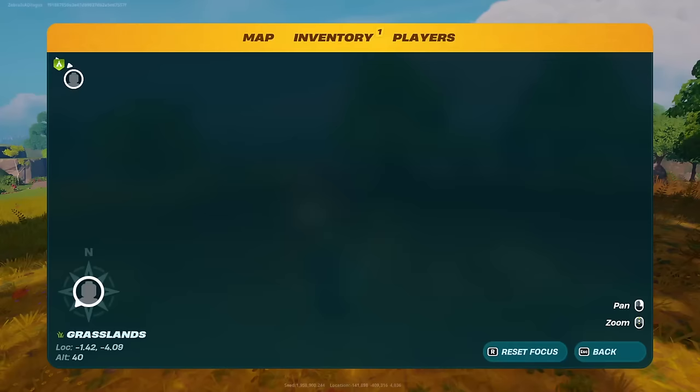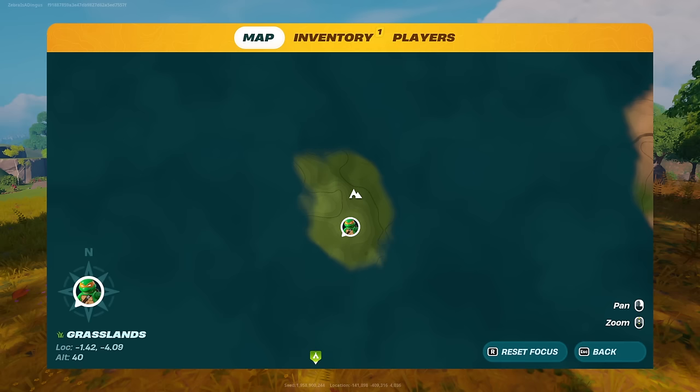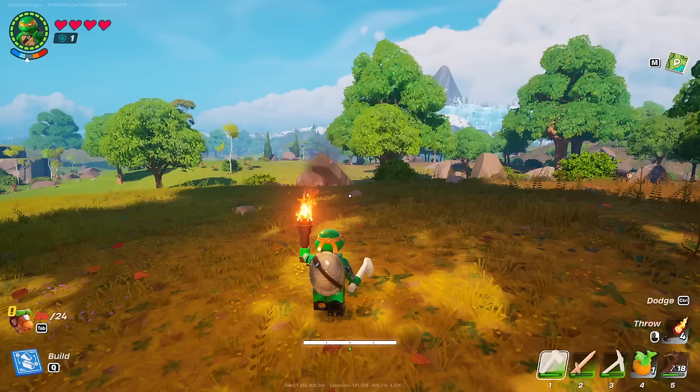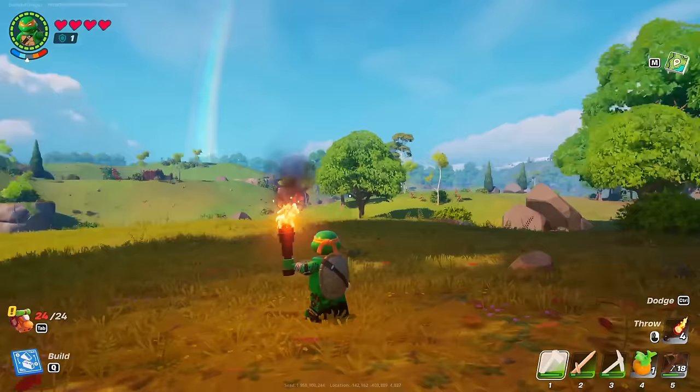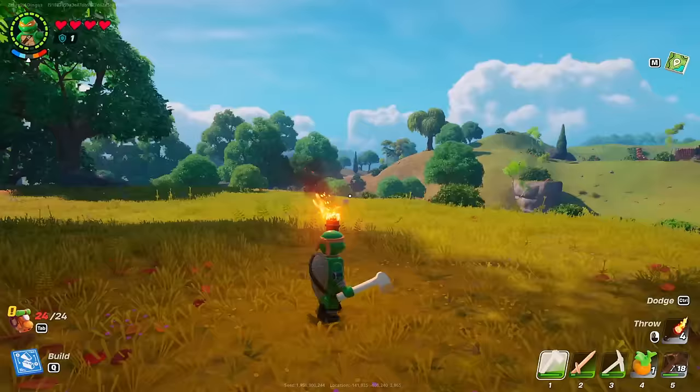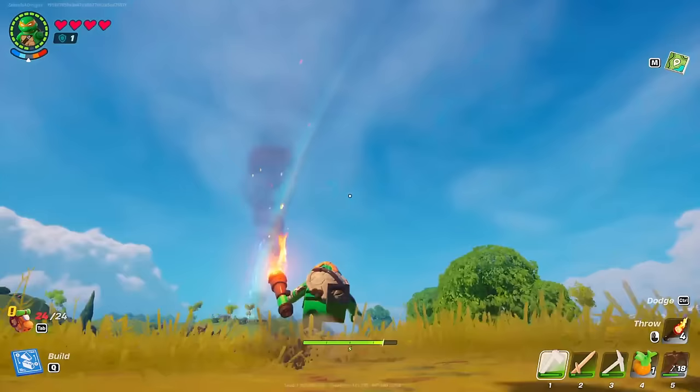Hello Zebra Herd, welcome back to Lego Fortnite! In the last episode we did some cave exploring and got a little lost along the way. Looking at the map now, we went through a cave and ended up way over here — our home is back that way. But to the left there's something on the map: a desert biome. We found cold-resistant stuff before but couldn't enter; hoping we can do the same over in this direction.